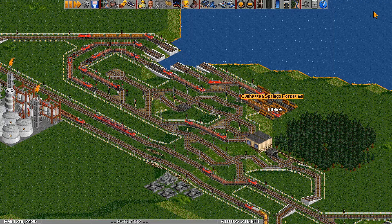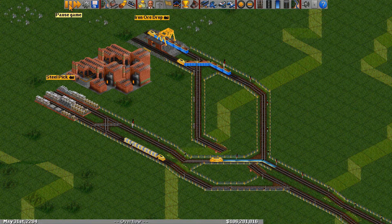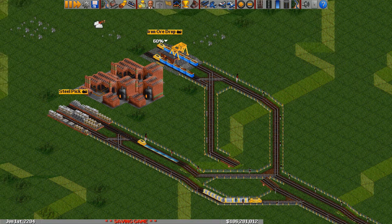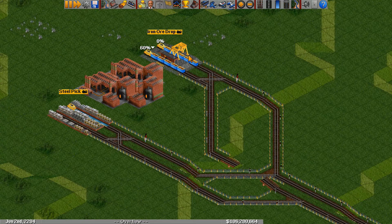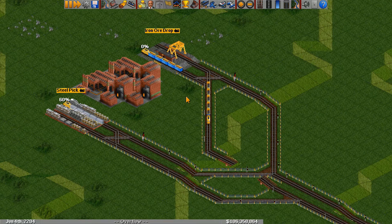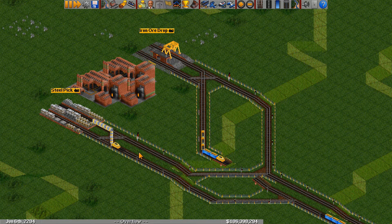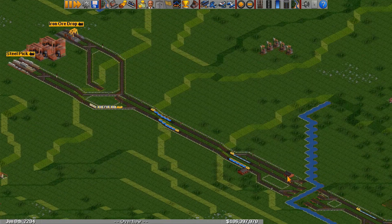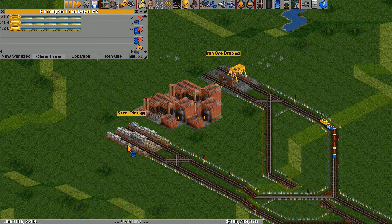So what do I mean by that? Let's start with a simple example. Here's our situation: we have a pair of stations at the steel mill — one station for trains to drop off iron ore and one station for trains to pick up steel. The problem with this design is that there really isn't enough space for trains that are trying to pick up steel to wait. So what will happen if we try and add a few more trains to pick up this excess steel?